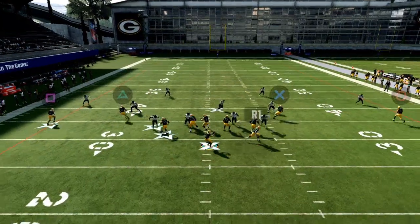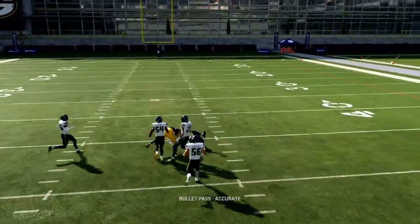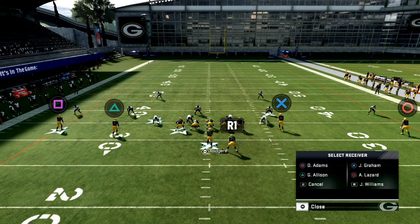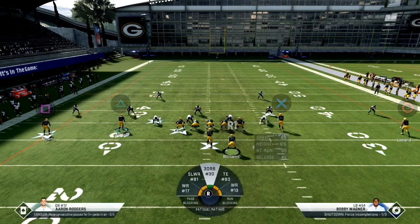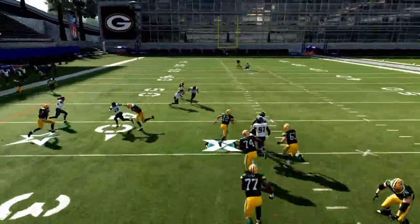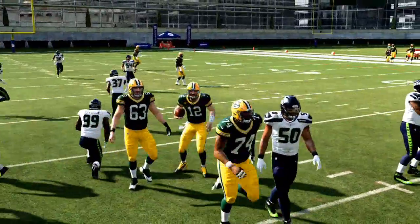That's a very basic route combination from this spread set that will be very effective. Your tight end route coming over the middle will be a seam read. A lot of people like to take the deep third away, so you can check into that late. And if nothing's open, you can step up in the pocket and scramble. So this is a bit about zone beaters - now let's talk about man beaters.